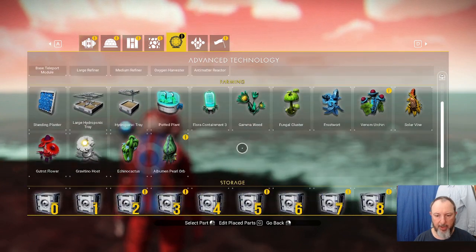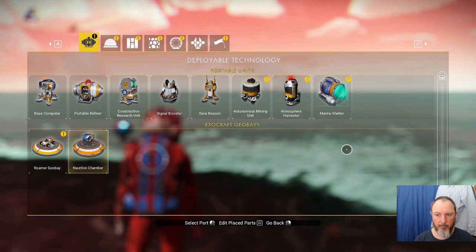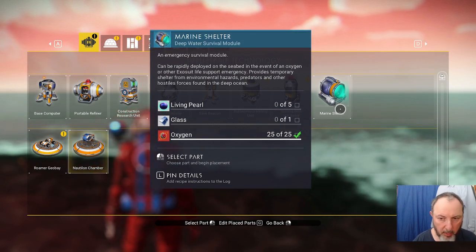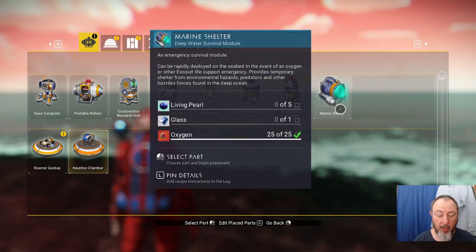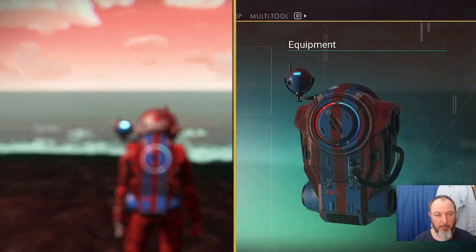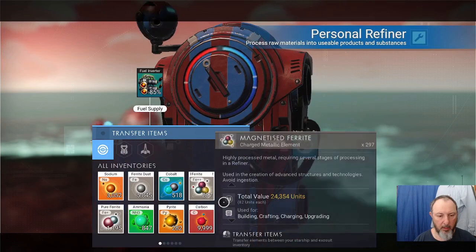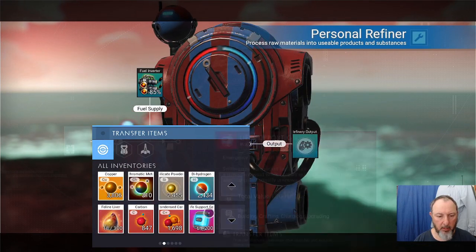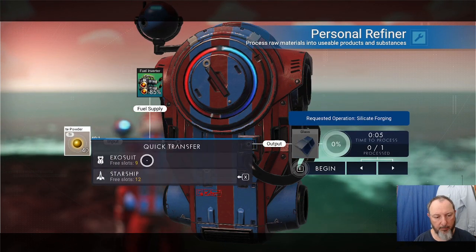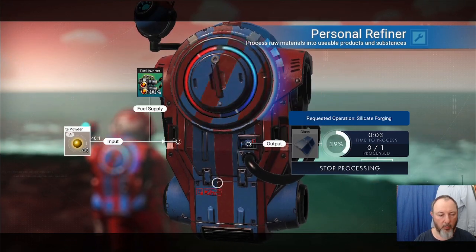The underwater chamber — the marine shelter requires glass and five living pearl, so we'll need to hunt for glass and the pearl. We can make the glass in here; we need one glass for that. That would be 40 silicate powder. The mouse wheel will give us the glass.